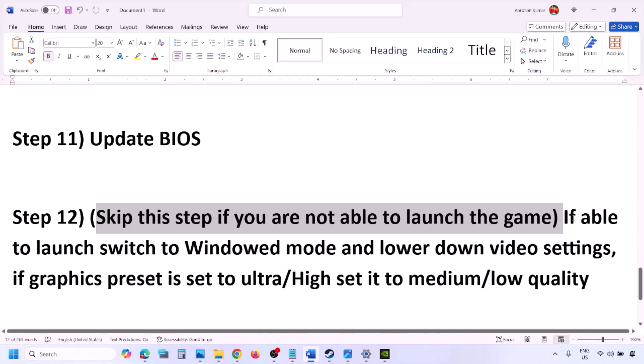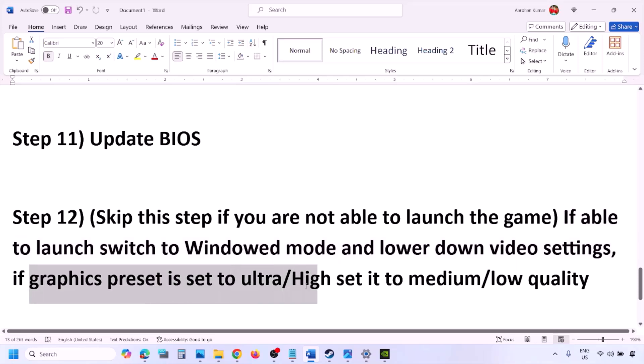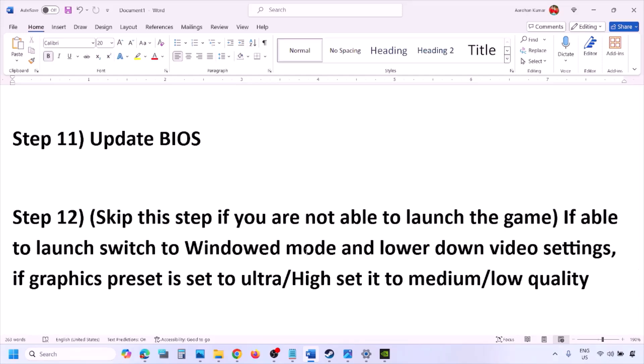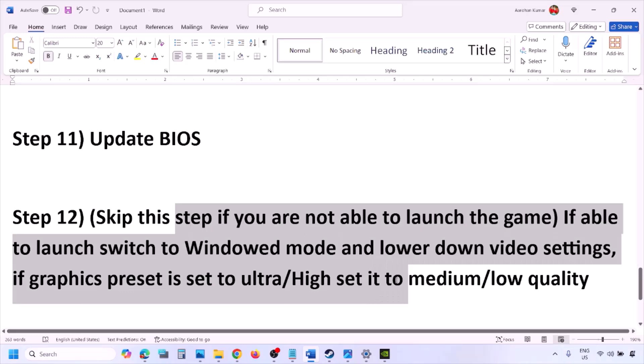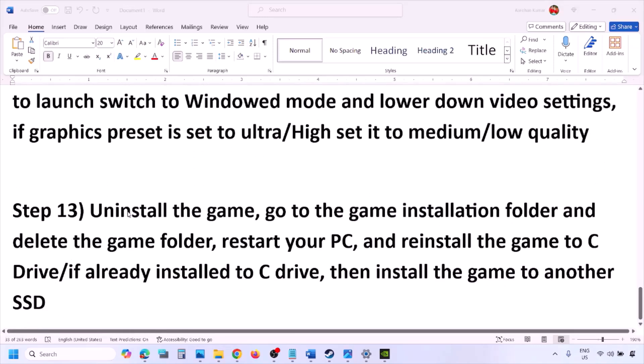If you are able to launch the game, you can skip the previous step and instead switch to windowed mode and lower the video settings. If the graphics preset is set to Ultra or High, try setting it to Medium or Low. You can also try toggling V-Sync on or off and then check.